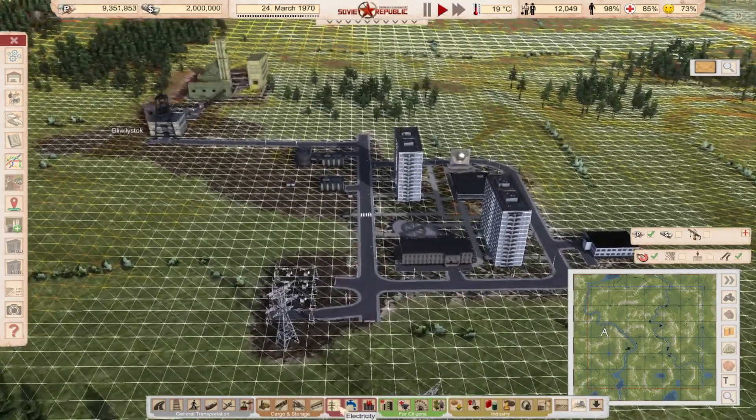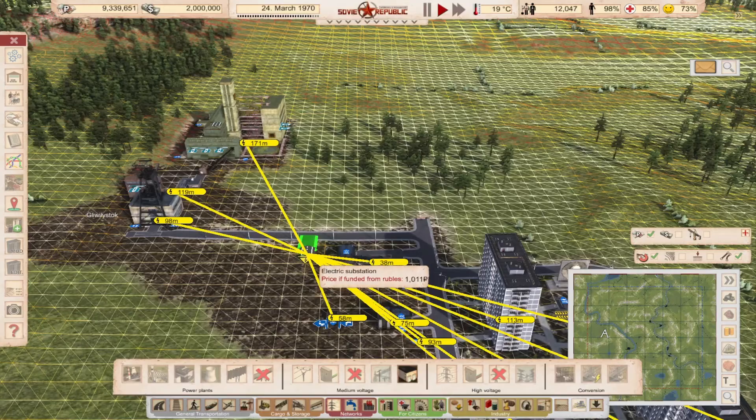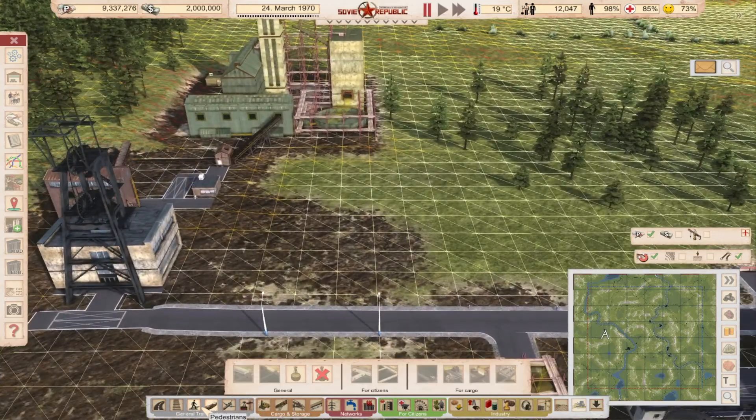Now we need to connect it to a substation. Let's sit one down here — this should be close enough. I should also connect the processing plant to the road so workers can walk to it.